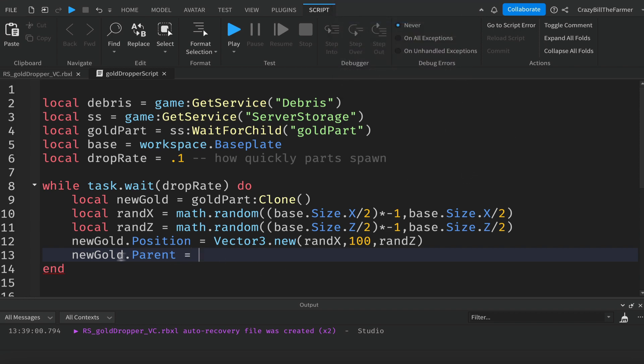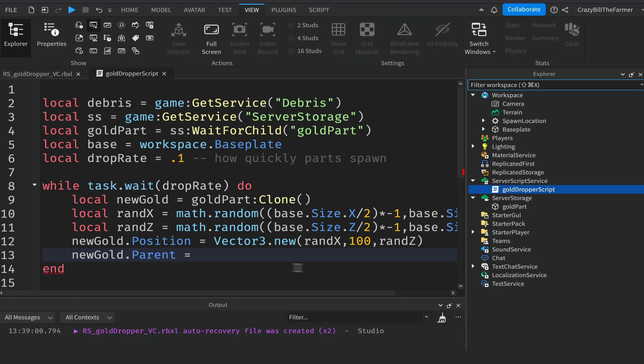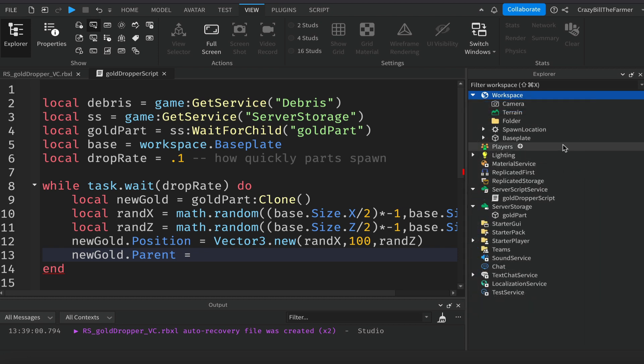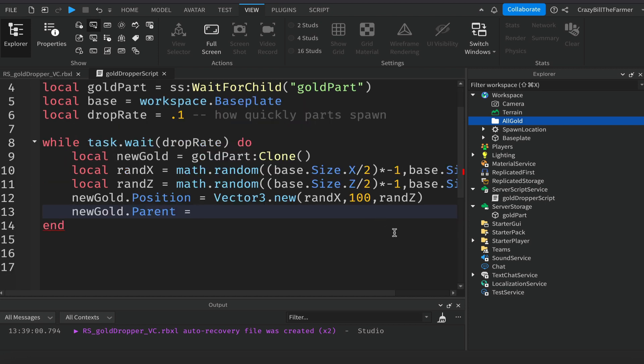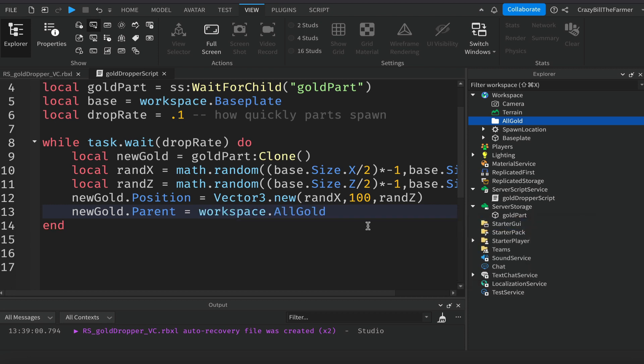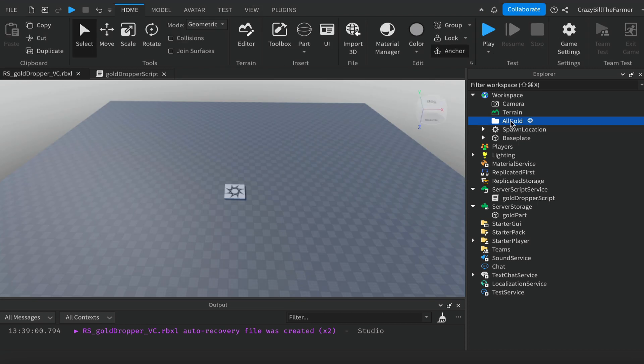Before parenting, we'll add a folder to the workspace — click the plus and add a Folder, naming it 'AllGold'. We'll place all the gold into this folder so we can round it up and count how many are falling, which lets you control how it works in your experience. Set `newGold.Parent = workspace.AllGold`.